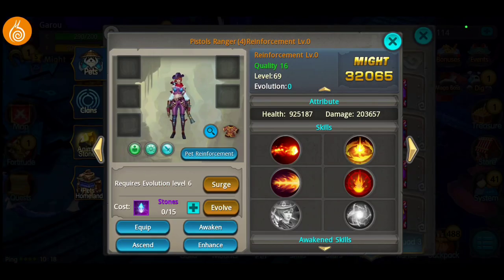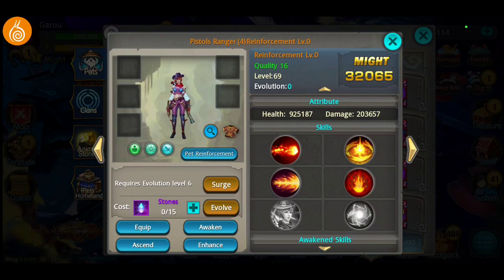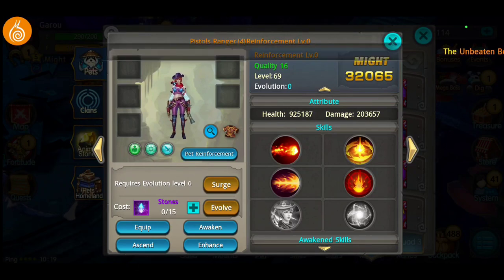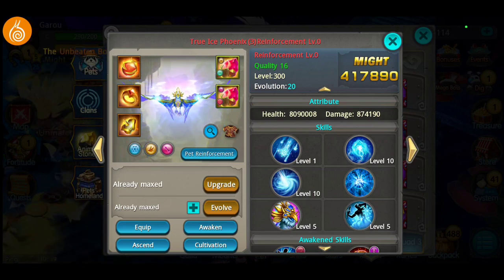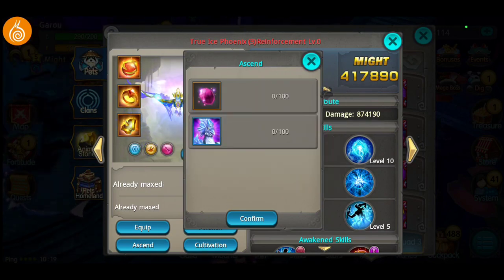The first pets that got ascension are Pistol Ranger and Ice Dragon, but if someone has Pistol Ranger at level 300, how are they going to ascend it if we don't know where to get the ascension stones or souls from? I'm so confused about how Snail operates — unless you have to convert them somehow.